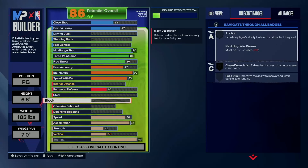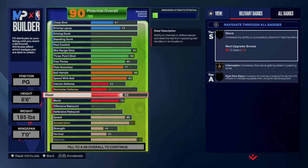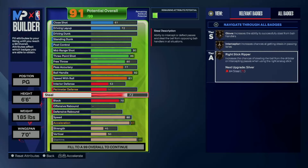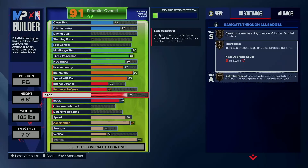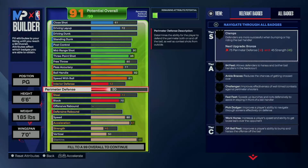On the defensive side, I put block on him — I went with a 70 block. I went with a 72 steal just to get the badges on bronze. Mind you, even though the badge is on bronze, I wouldn't say I necessarily get on-ball steals like that. You can get bumps, but I mostly get lane steals. I haven't even upgraded my steal yet — I just had a 45. I'm going to go with a 76 perimeter defense just to get every badge on bronze.